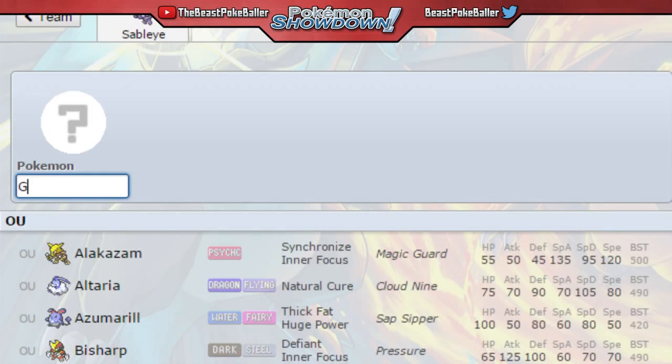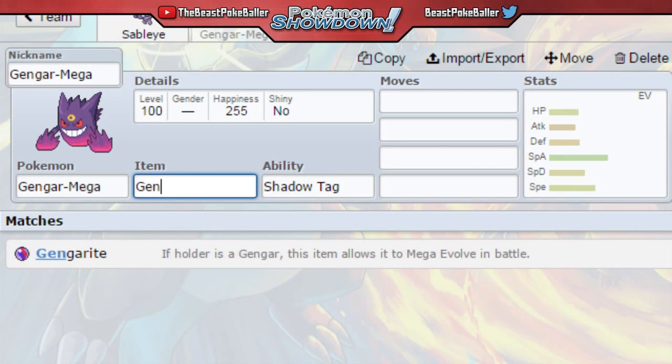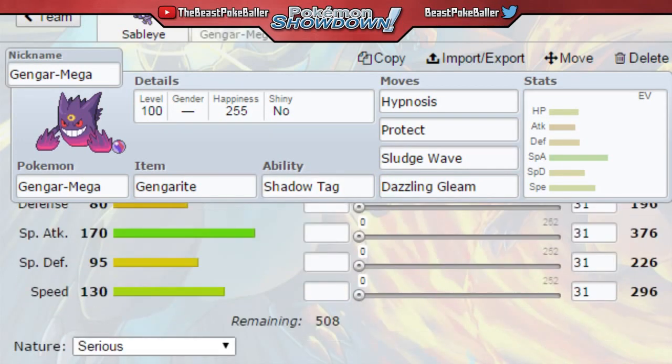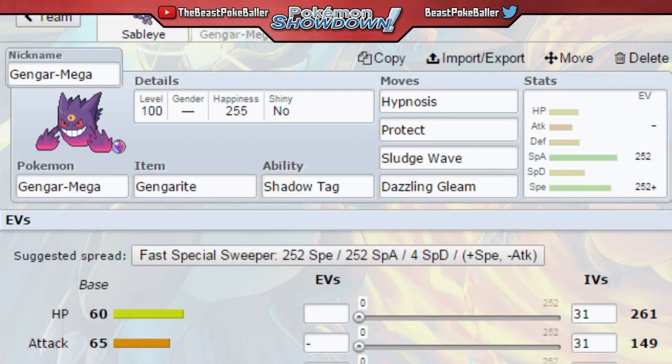Next we're going to make the key Pokemon on this team, which is going to be Mega Gengar. We'll give it the Gengarite. The number one most important move is Hypnosis — with Gravity up, Hypnosis is going to be 100% accurate, that's the main strategy. We're also going to give it Protect so we can be safe on the first turn and get the Mega stats on the second turn. Then we'll give it Sludge Wave for good coverage hitting multiple foes at once, and Dazzling Gleam for additional coverage. We'll go Timid Nature with max Special Attack, max Speed, and 4 HP.